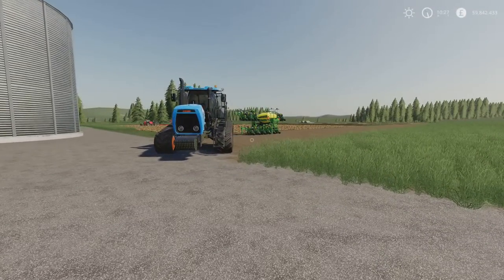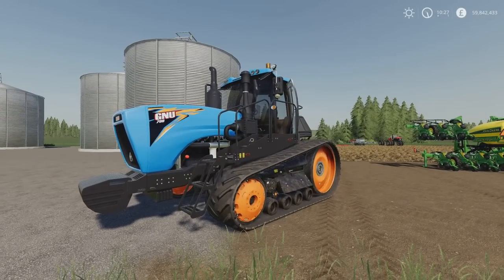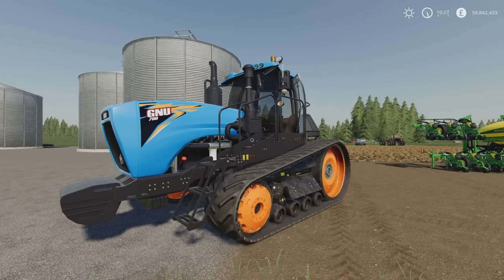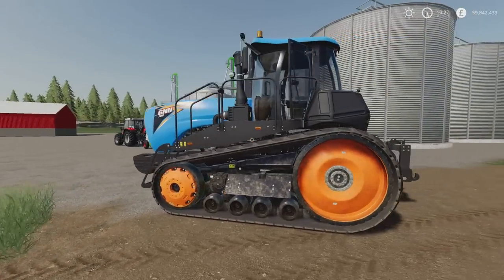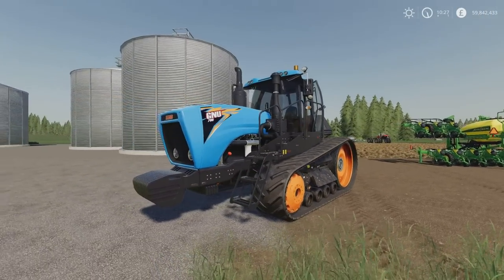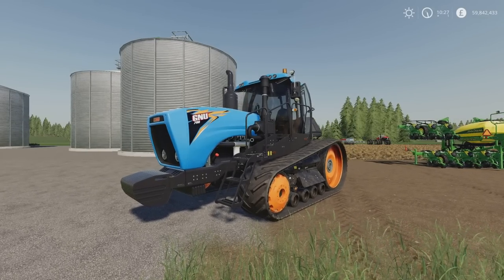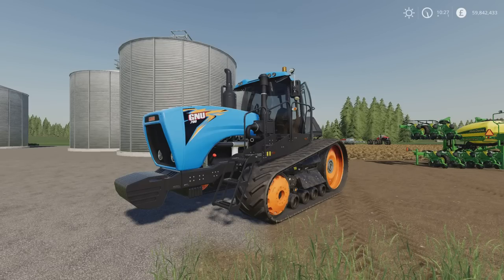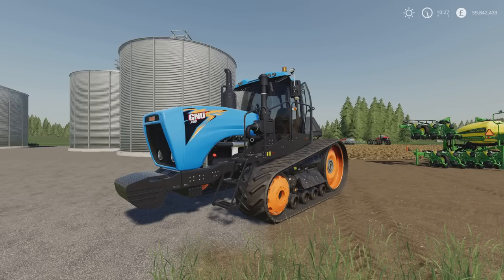Next we've got this — I'm reading it as the GNU 700. It could just be GNU 700. As you can see, it's a tractor with 700 horsepower, and it goes at 46 miles an hour. What's great about it as well is the turning — unlike some tractor vehicles that suddenly whip around almost out of control, it's very controllable. The GNU 700 is 15.13 megabytes download, 15 slots on console, and it's by Hemerson Dentinho.